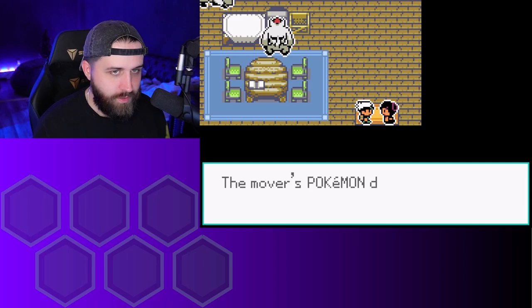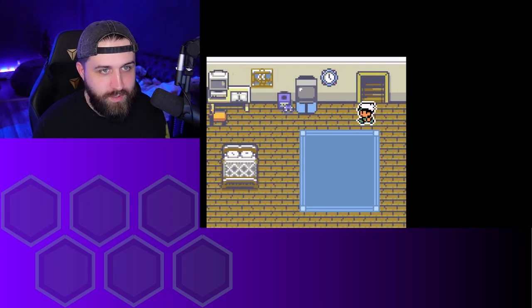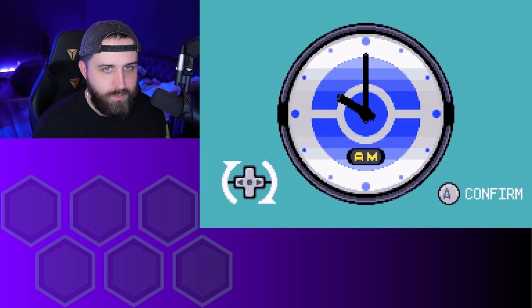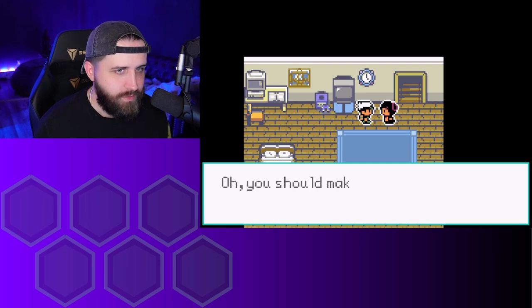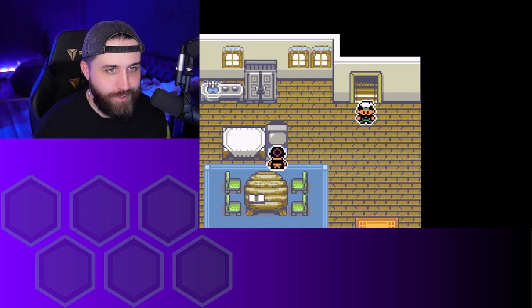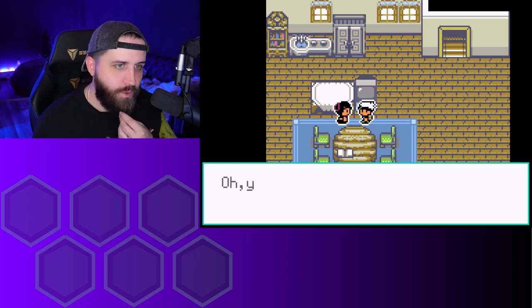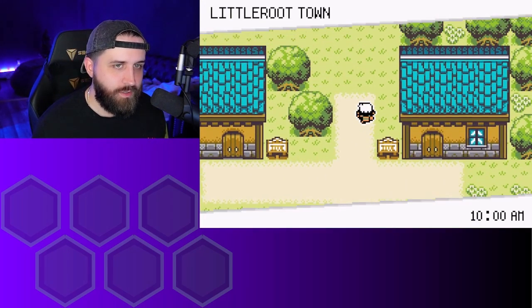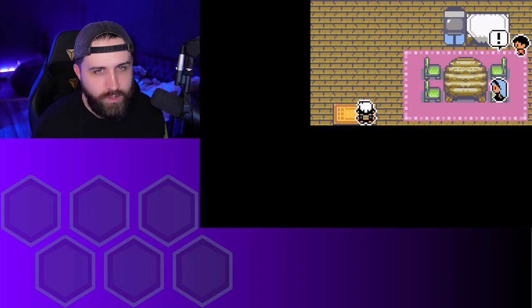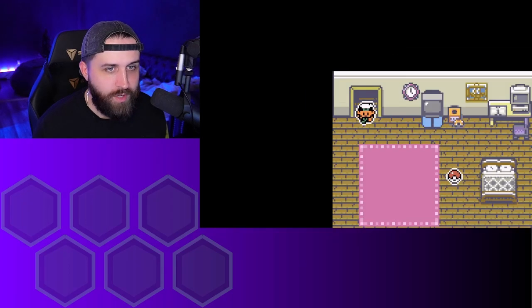I don't know how different the story for this game is. I believe all the Pokemon are in the game — I haven't really looked into this. I believe it has up to Gen 9 in it. It looks like the starters are going to be the regular starters for this generation. Between those, do I want Swampert, Blaziken, or Sceptile? I think going Swampert is kind of pointless because of the amount of water types in this game, even though Swampert is really good. So I kind of want to go Blaziken.